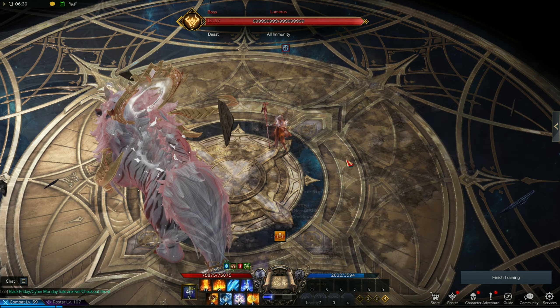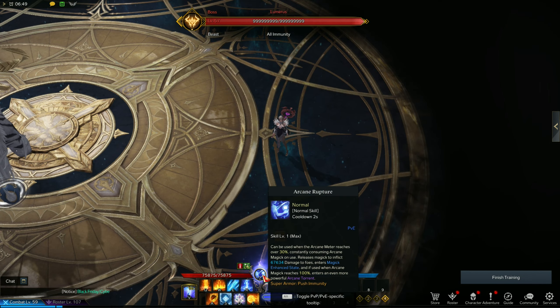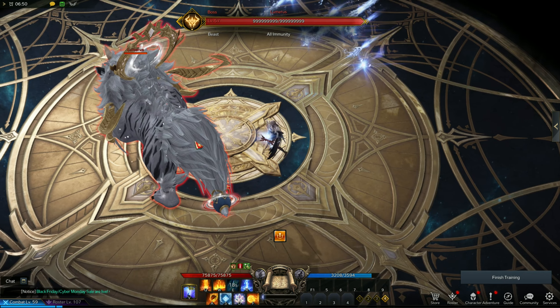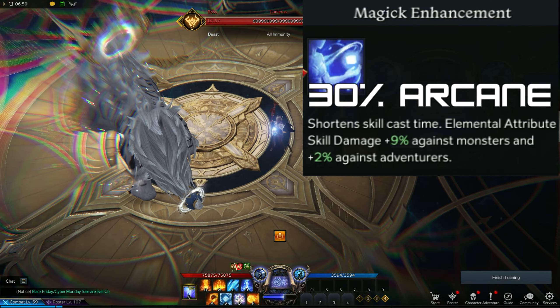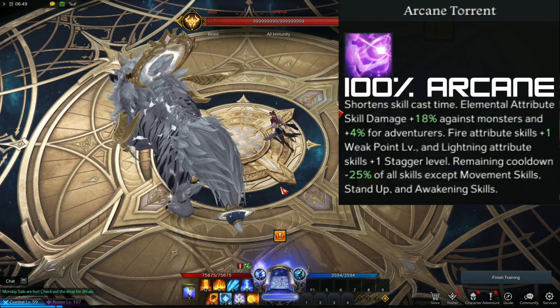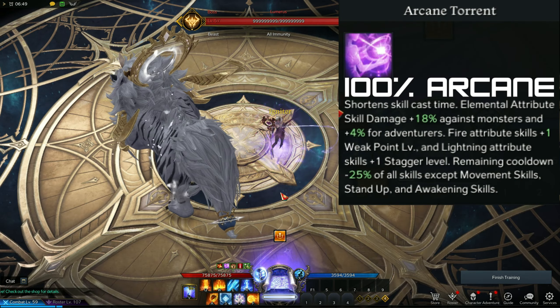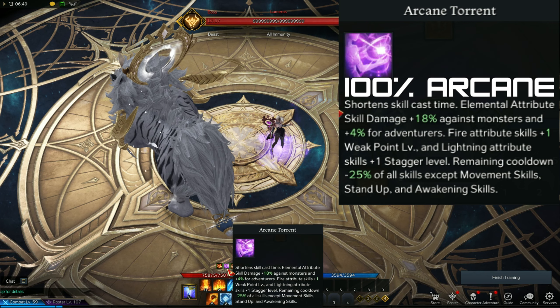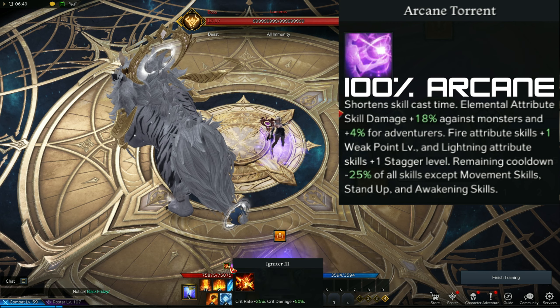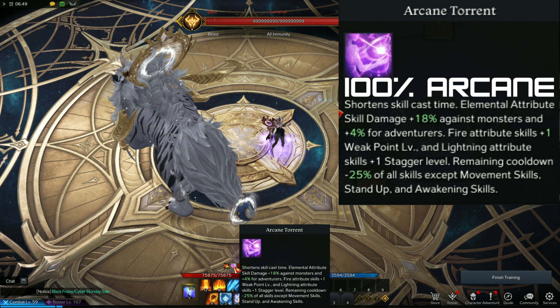Damage amplification is important because it also increases the damage of your teammates. The Sorceress's specialty is called Arcane Rupture. To use it, you need to build up the specialty meter. 30% is enough to activate Arcane Rupture, but don't do that — the full bar gives faster spellcasting, more damage, and extra effects. Here is the description of Arcane Torrent, which is the buff you get if you activate at 100% specialty bar.